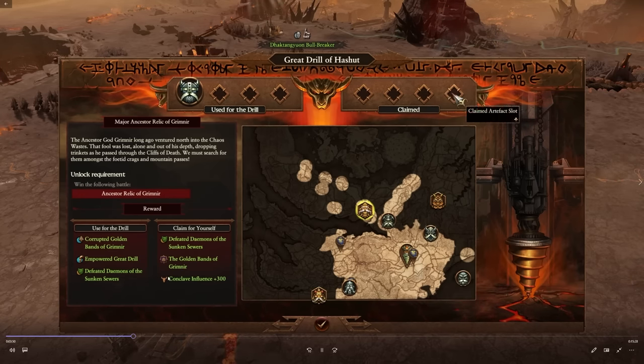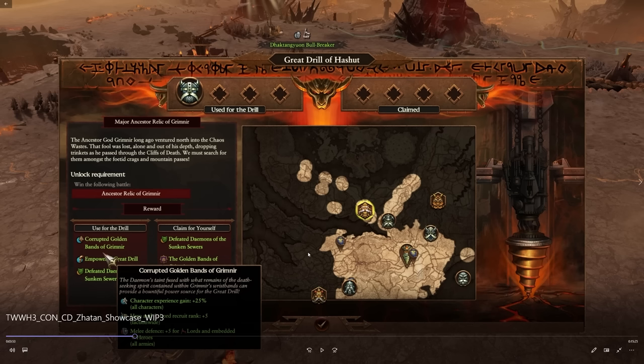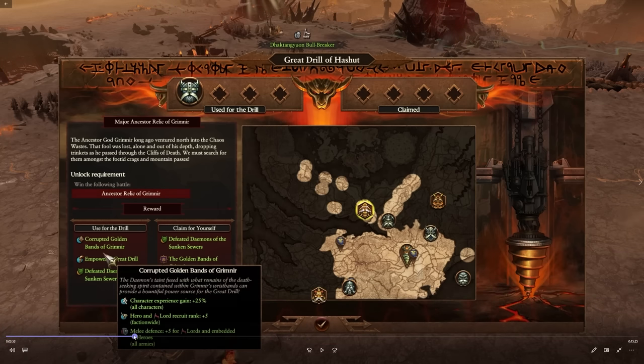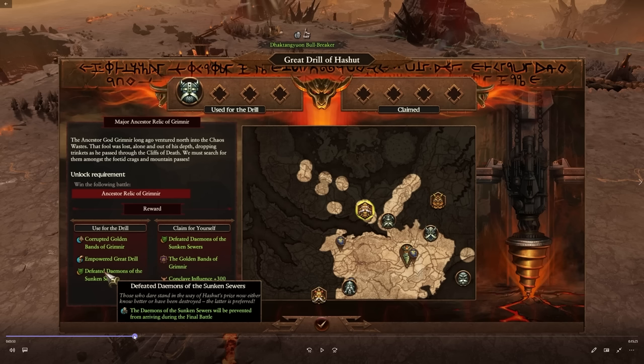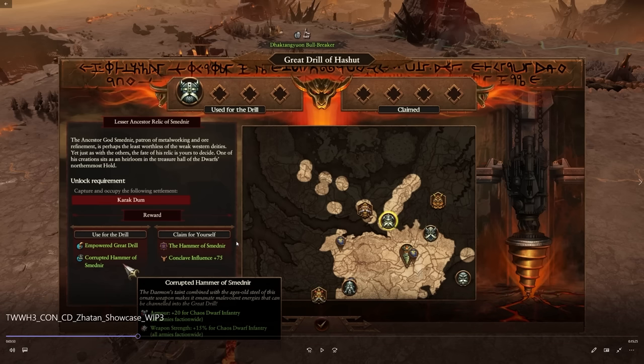Empowering the drill counts toward the campaign objective — there's a status tracker for what the Great Drill is working towards. I think you need to empower it a certain number of times. Defeating the Demons of the Sunken Sewers will prevent them from fighting during the final battle. Here's an example of a lesser rune — the Corrupted Hammer of Smebnir — which gives armor and 15% weapon strength for Chaos Dwarf infantry, faction-wide across all armies. That's really juicy if you use it for the drill.